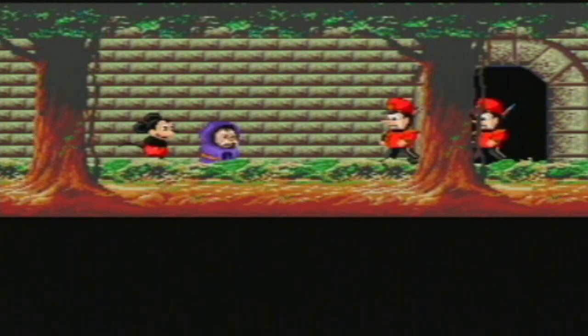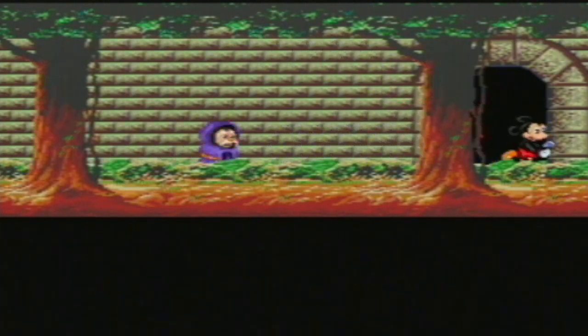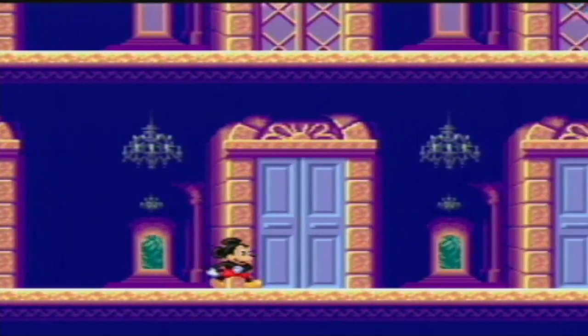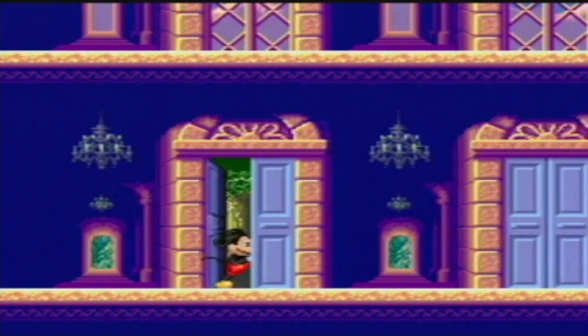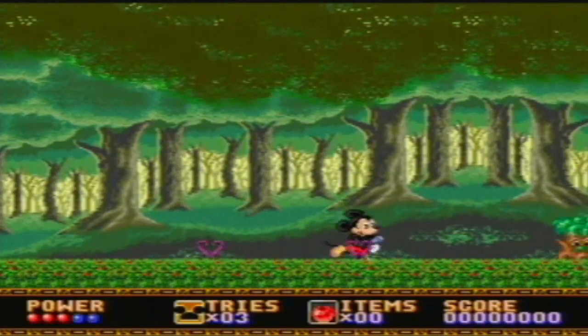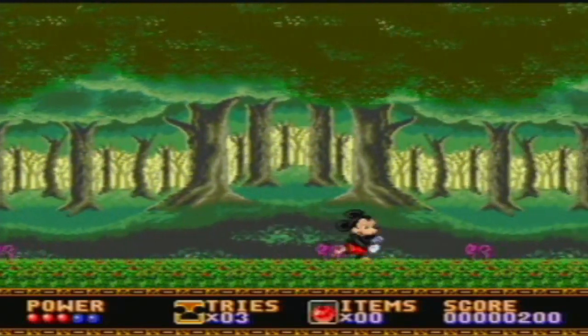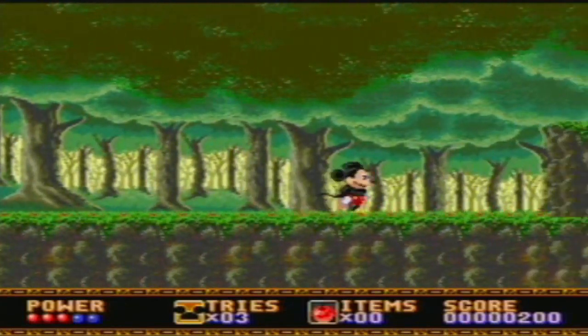We've got the toy soldiers, but they can't do much to us. We're in the castle and we're going to tackle the first level — got to go through each of these doors. Like most platformers of the old days, they kept the trend of having a grassy green theme stage, which I like. You can jump, you can stomp, and that's pretty much all there is to it — just basic platforming.